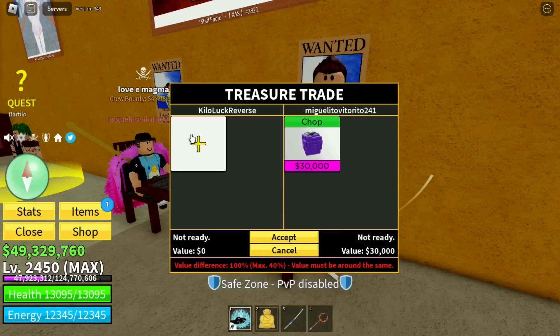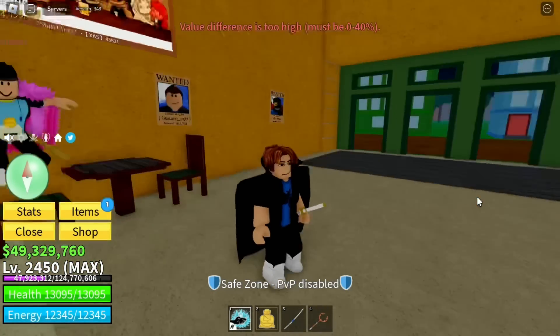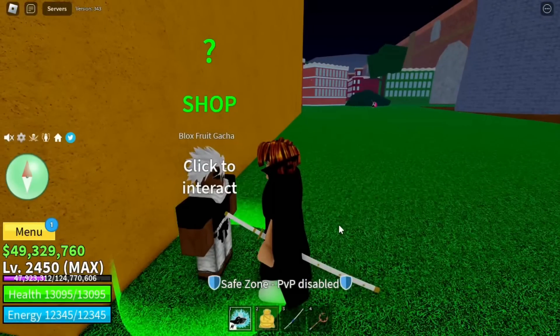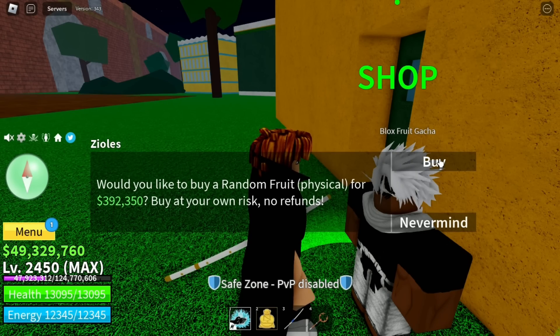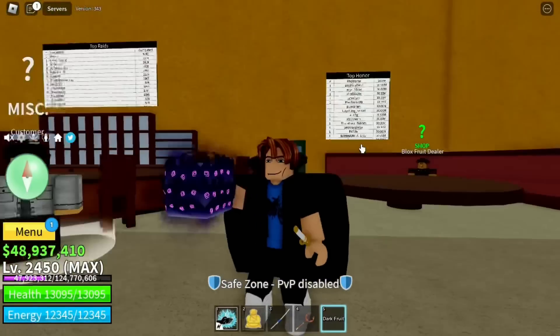We just got our first trade and upgraded to spin fruit. If you try to trade spin fruit for a chop fruit it won't work because of the value difference. So I'm going to roll a fruit and whatever I get, I'm going to trade it. Just give me anything — random fruit in three, two, one... we just got dark fruit! This is going to make my trades easier.